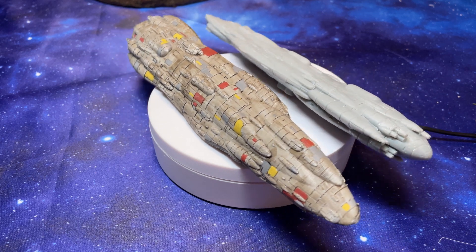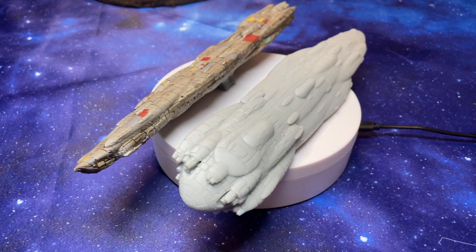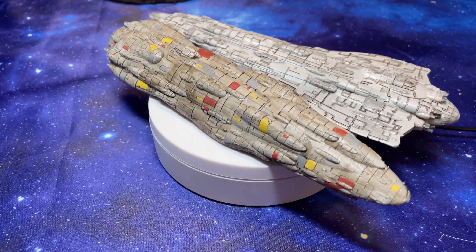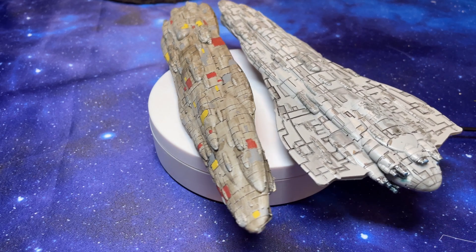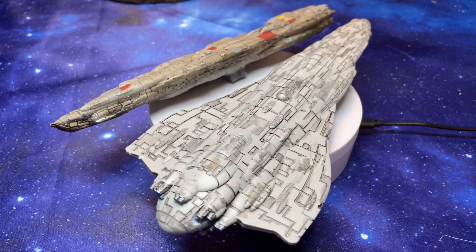A number of Mediator class ships were part of the combined Alliance fleet guarding Mon Calamari and its shipyards in 29 ABY. The ships served under Admiral Trest Kafei during the defense of Mon Calamari and were part of the final assault of the war during the Battle of Yuuzhan Tar.